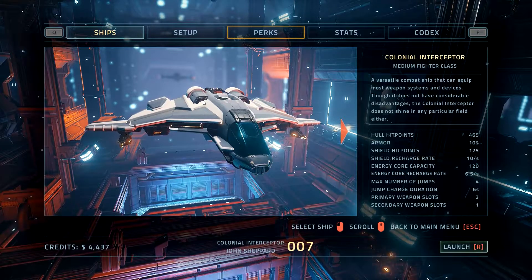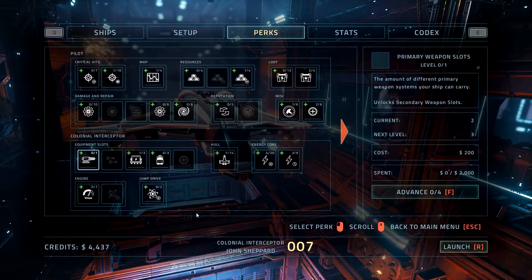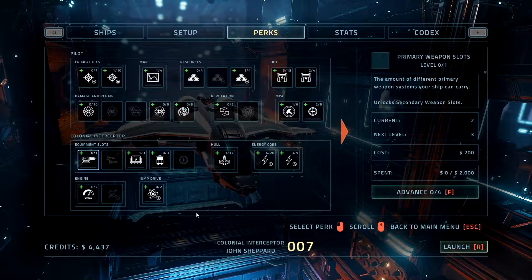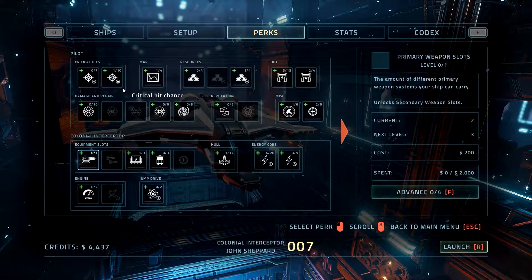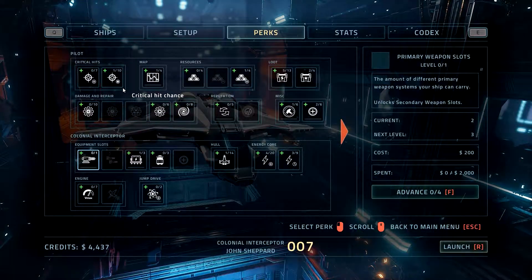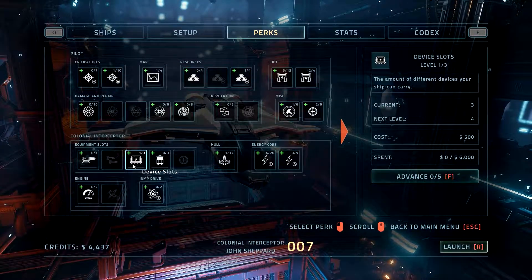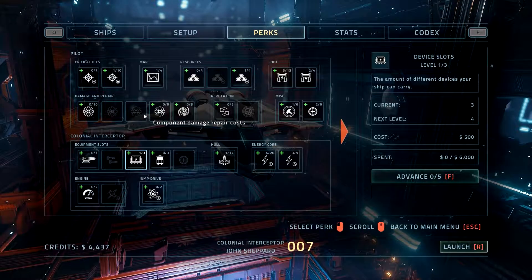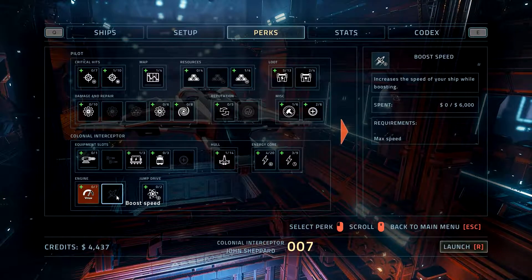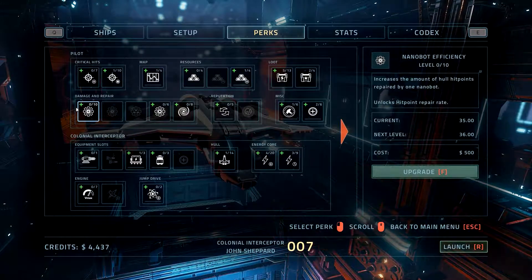Let's dive into the upgrade system first. In between runs — or at the start of a run — that's really the only time you get to look at this. The perk screen, which is your upgrade screen, is daunting at first, but it's really not that big a deal. A lot of this is incremental stuff — flat number upgrades that are a percentage of the base stat. There are also other things, like a primary weapon slot.